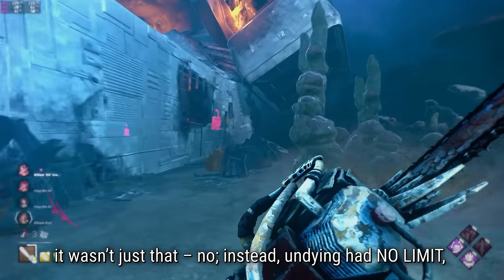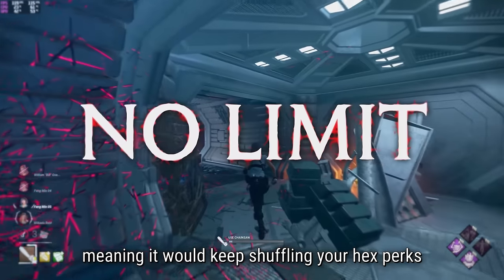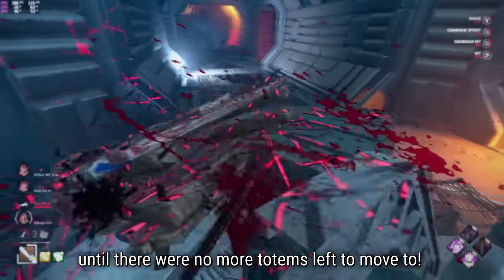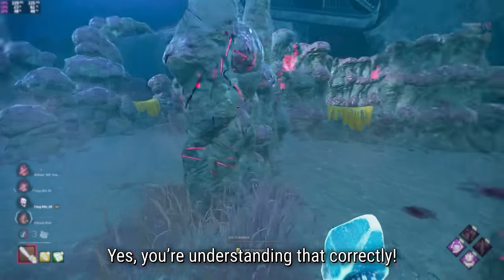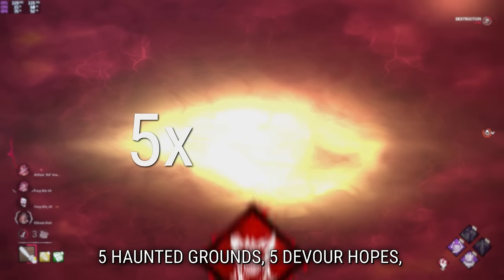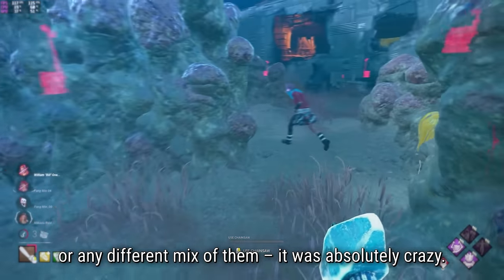It's DBD we're talking about here - it wasn't just that. Instead, Undying had no limit, meaning it would keep shuffling your hex perks to fresh totems over and over again until there were no more totems left to move to. This did mean that killers could have 5 Ruins, 5 Haunted Grounds, 5 Devour Hopes, 5 Huntress's Lullabies, 5 Third Seals, or any different mix of them. It was absolutely crazy.